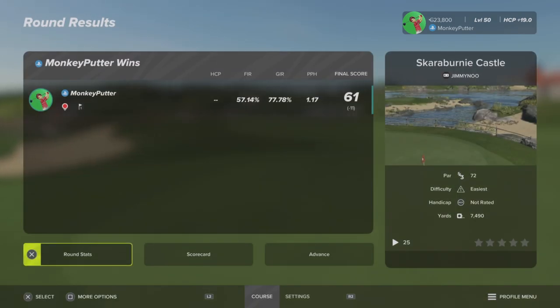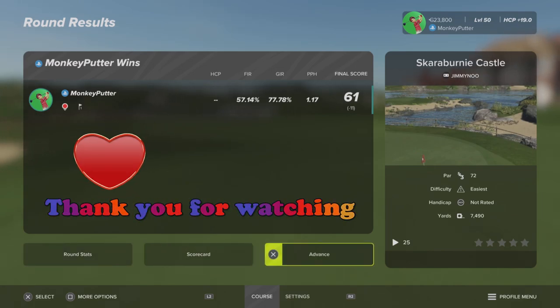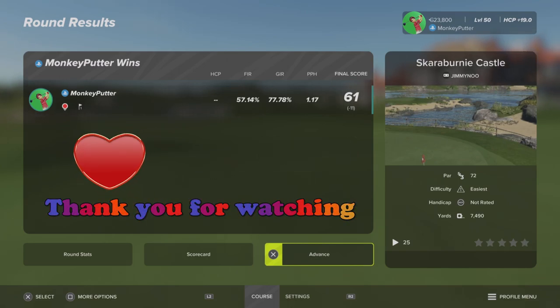Well, that course is brilliant — I loved it. It's one of the best links courses I've played in a while, really well laid out. A lot of attention to detail — I love the use of the buildings, gives it that kind of British coastal town feel, really nice. Many congratulations to Jimmy New, the course designer. So that's Scarabernie Castle — I hope I pronounced that correctly. Definitely worth a look, check that one out if you haven't already played it. Thank you very much for watching, I hope you enjoyed the video. If you did, please hit that like button and subscribe to my YouTube channel — I would really appreciate it. Take care everyone, and I'll see you again soon. Bye bye!